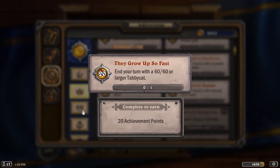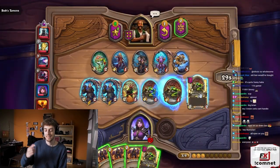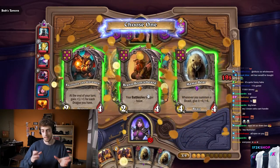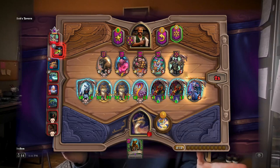They Grow Up So Fast requires ending your turn with a 60/60 or larger tabby cat. You could just play a tabby cat and buff it as part of your menagerie, but keeping a tabby cat instead of a Hydra is probably not ideal. The easiest way is via the Khadgar combo: stay on tier 4, triple into mama bears, then with a golden mama bear and double Khadgar or one Khadgar, play an alley cat — it makes three tabby cats and they all get buffed from mama bear, with the second and third possibly getting an extra buff. You'll end up around 40/40 or 50/50, needing a bit more buffing to reach 60/60.